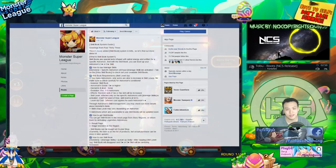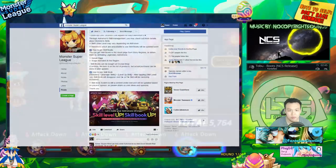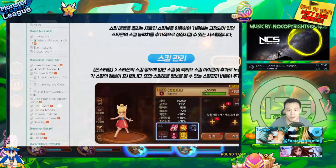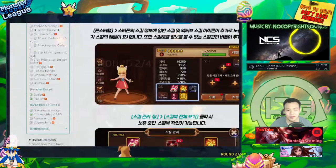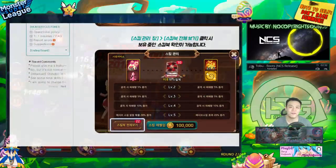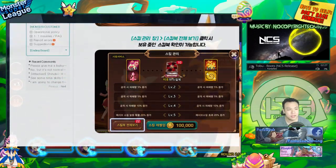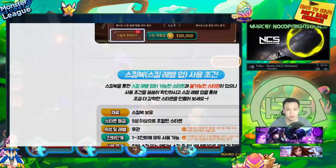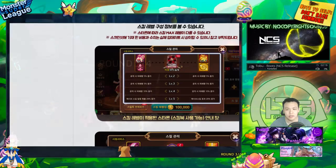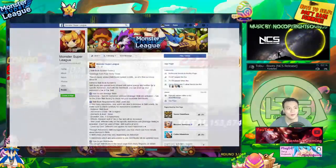First things first, we're going to talk about the skill guide upgrade. The official Facebook page actually has some things out and there's also some things on Cafe Naver. I'm not able to use Google Translate to translate this since they made it an image, but I did use the Google Translator app on my phone and pointed it toward my computer screen, and I was actually able to read basically everything on this page.